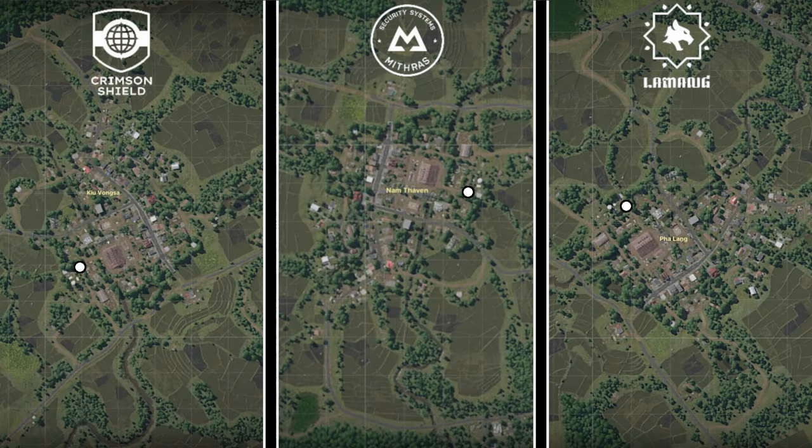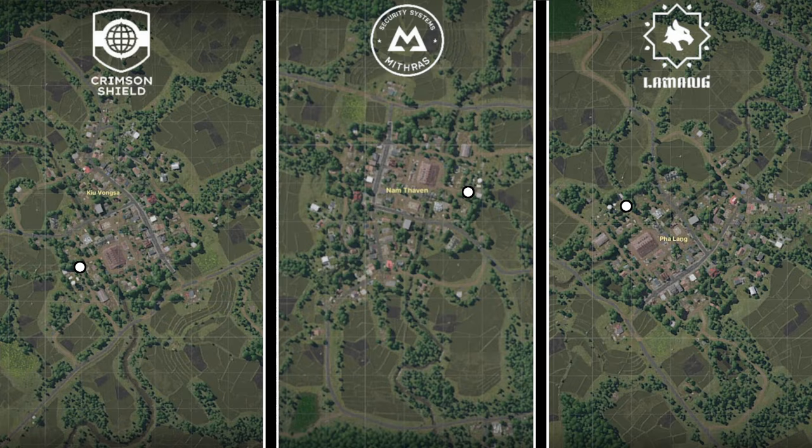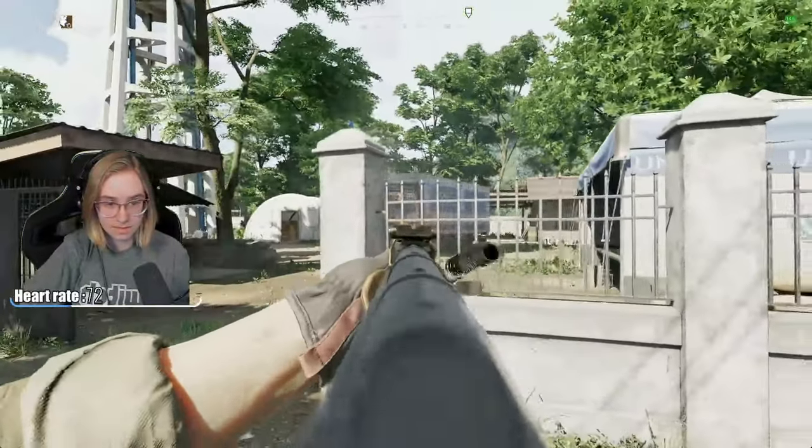Pause for the map. Every objective is a white circle and oriented to every single faction. Look for the water tower and find the tan building.